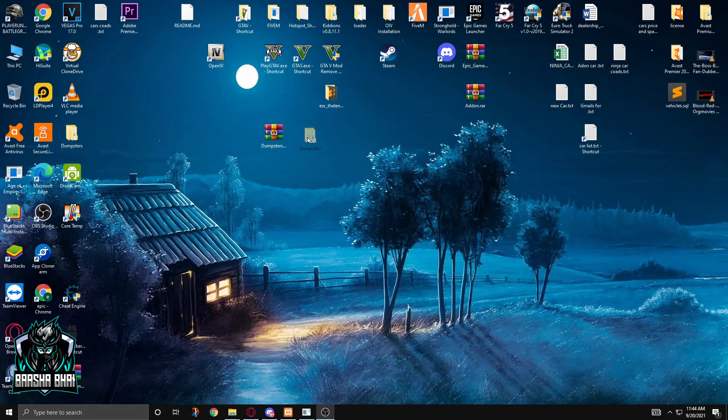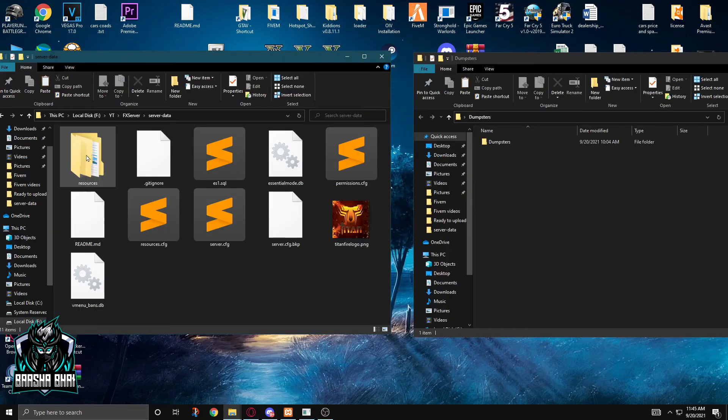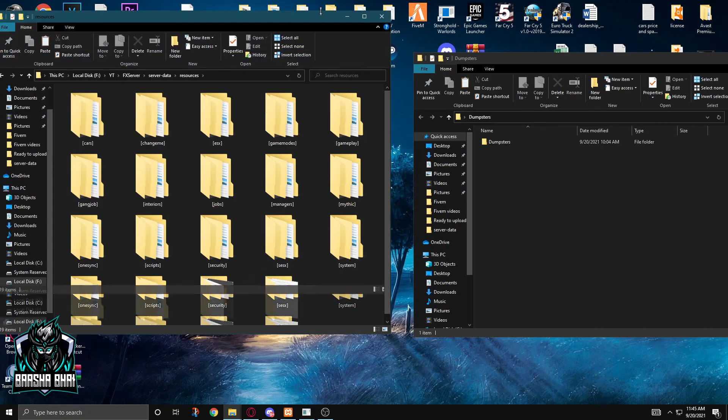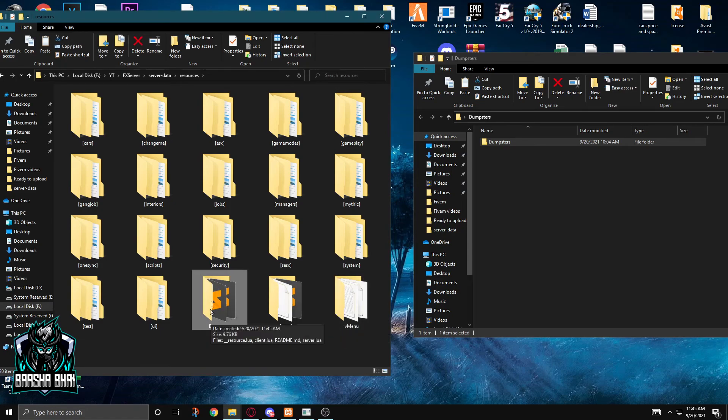Now right-click and extract. It looks like this. Ok, now you have to go to your resource folder. Open it up and just drag your file here. You can drag it into any of these folders — like the ESX folder or Jobs folder — it's up to you. I just drag it into the main folder.